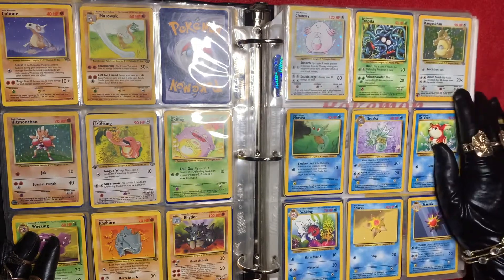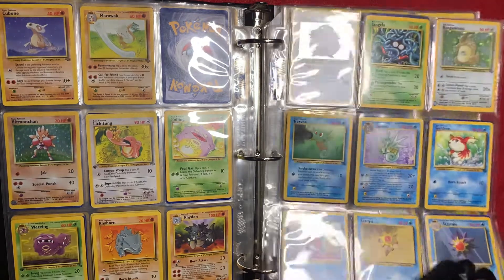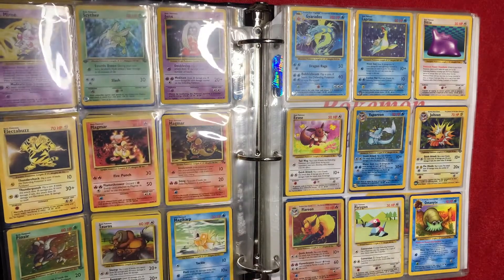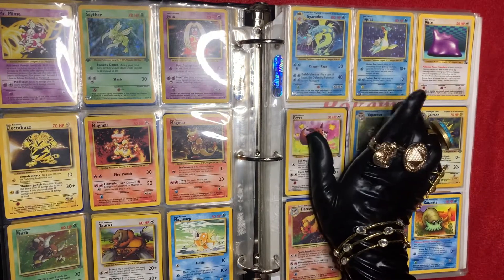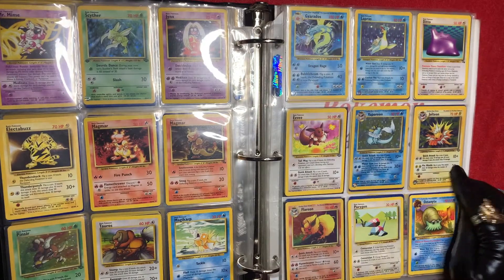We have Kangaskhan. We have Scyther — this one's a first edition fossil card. We have Pinsir, we have Gyarados, and we have Lapras — this one's the first edition.